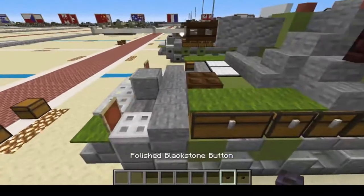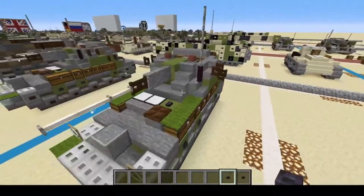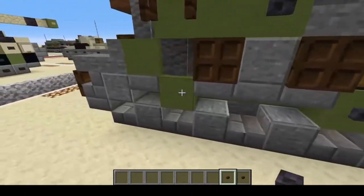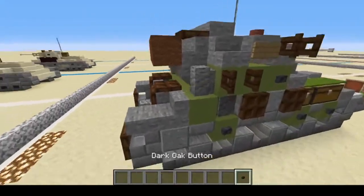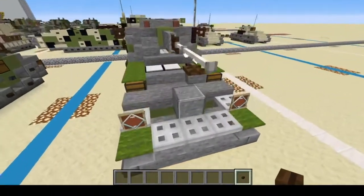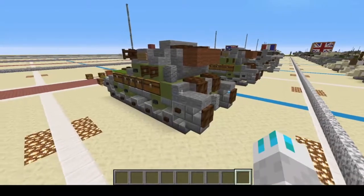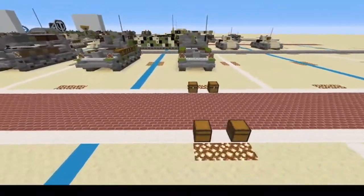Now let's finish up with our buttons. Put one there, then one, two, three. You can even put one on the cheeks of the turret if you want. And also on the back here. Last, we have our Dark Oak ones which go for our road wheels. And there you have it, folks — you have successfully completed the AMX-13 DCA-40 French Cold War AA gun.